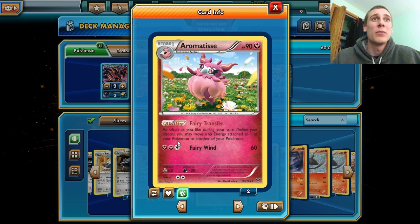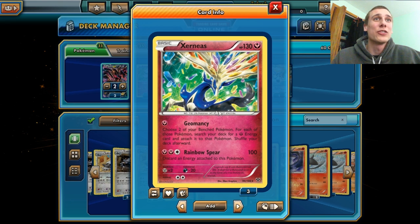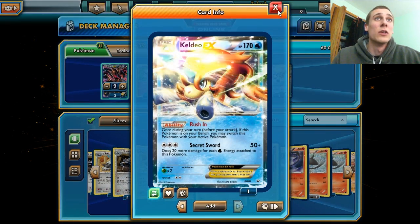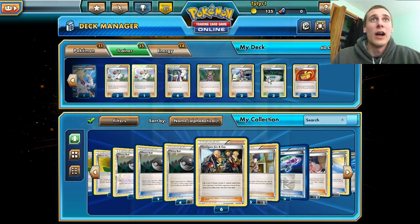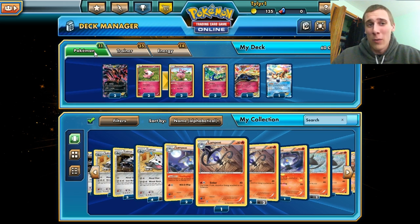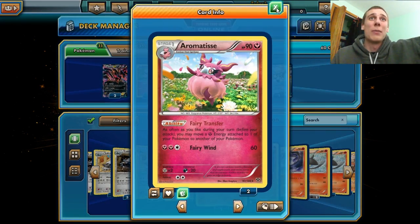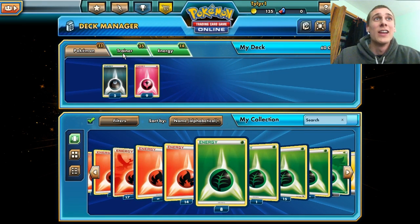Combined with this guy — as often as you'd like during your turn, before you attack, you may move a Fairy Energy attached to one of your Pokemon to another one. That's definitely cool. And along with this one, you get to attach two Fairy Energies to your bench Pokemon in a turn. We also have Keldeo in here because of this trainer — the Fairy Garden — each Pokemon that has a Fairy Energy attached has no retreat cost. So basically, if you get poisoned or put to sleep from a Hypnotoxic Laser, you just put the Fairy Energy on Keldeo with the Fairy Transfer and retreat for free. It's kind of like the Darkrai thing, except you don't need a Darkrai — you just need that Stadium card.